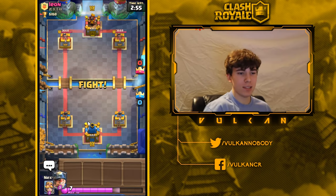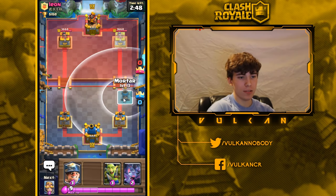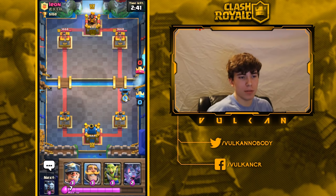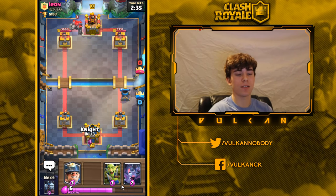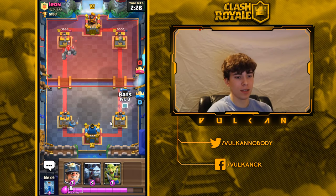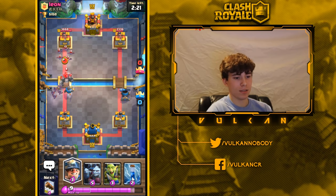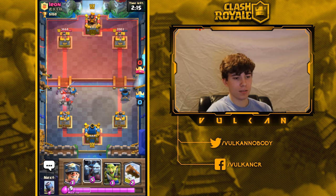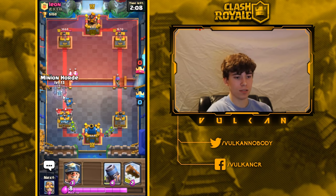Against three musketeers I've also found that in double elixir you can play your mortar at the river even when you know they have three musketeers in hand, because you need to stay aggressive and not let them build up too big a push. If he has golem he'll probably ignore my mortar; if he tries to defend it with anything, I'll defend it with whatever troop I have and counter-push the opposite lane. I'll play this slow since my mortar is getting a lot of damage.